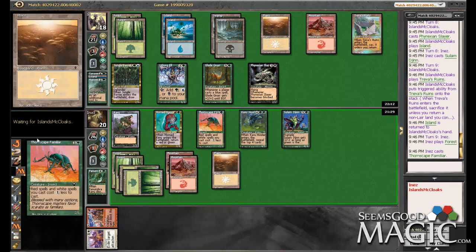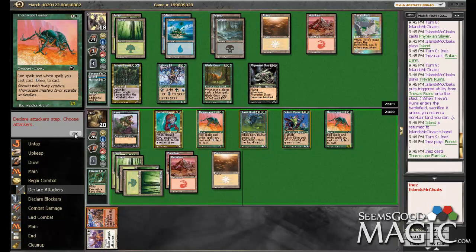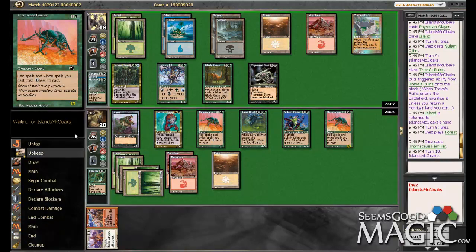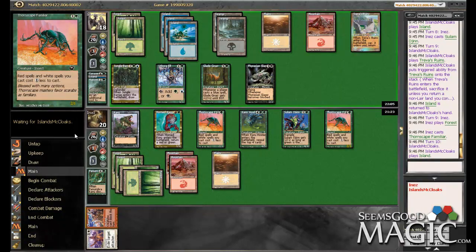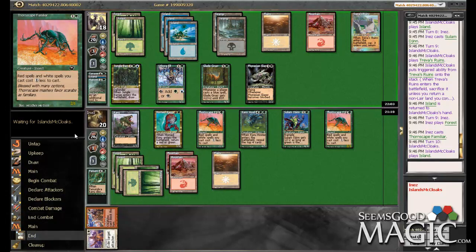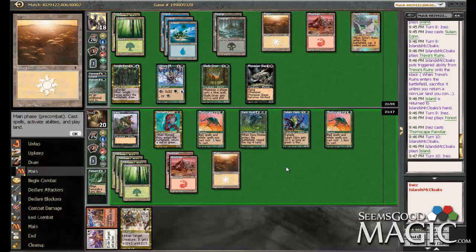Setting ourselves up for our next turn — 18 damage. That seems pretty far-fetched that we would win, but we also have Daragaz Charm. We're outnumbering him creature-wise, so I feel like we're going to get enough damage in where he's still going to be hurting. Was this the Spite/Malice guy though? He can counter the Chaos if he has Spite in his hand. I think we're just going to have to go for it.